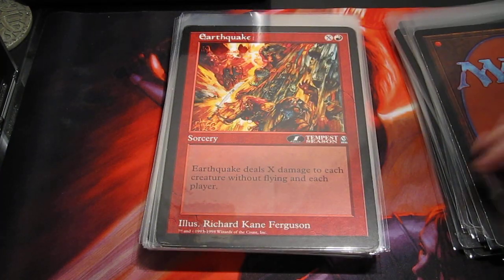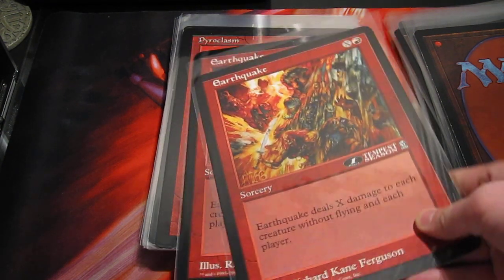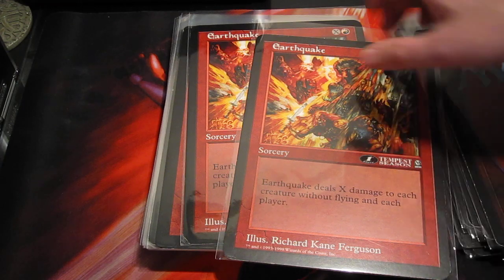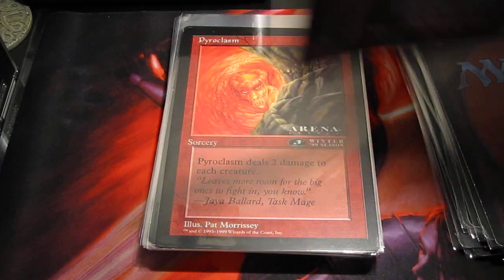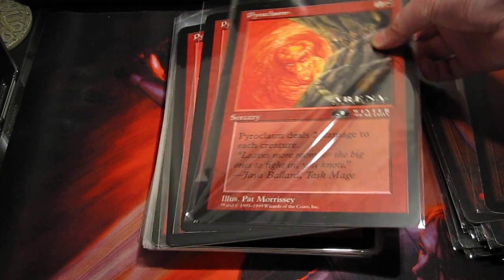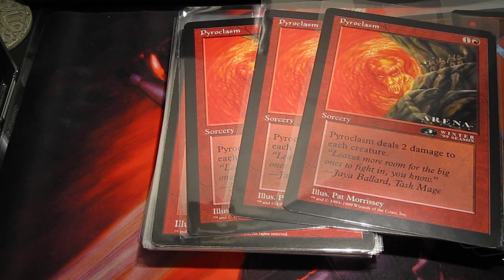Going to the sorceries — this is a first-place Tempest season card. I have a pair of Earthquakes, two of them in here. I don't like the idea of killing my own creatures, but in this deck I don't have a lot of options sometimes, so this is kind of my only board wipe past Pyroclasm. Speaking of which, we have Pyroclasm — Winter '99 season. There are three in the deck. This helps because a lot of my creatures, except for the Black Knight, are going to live through it.